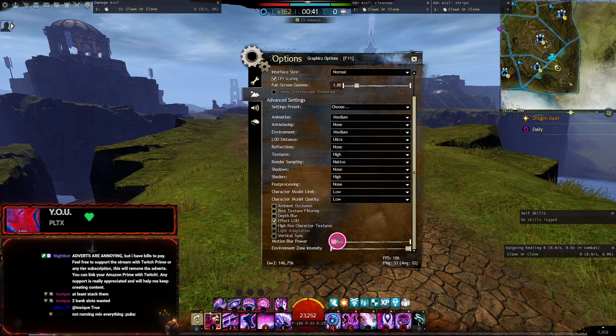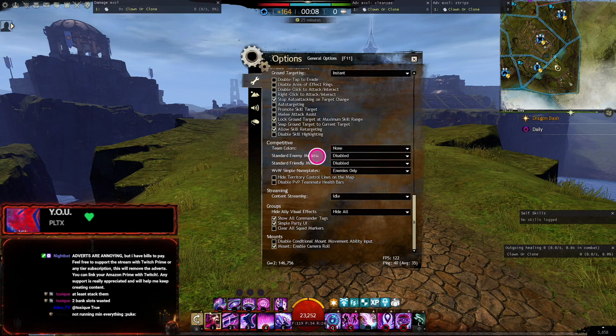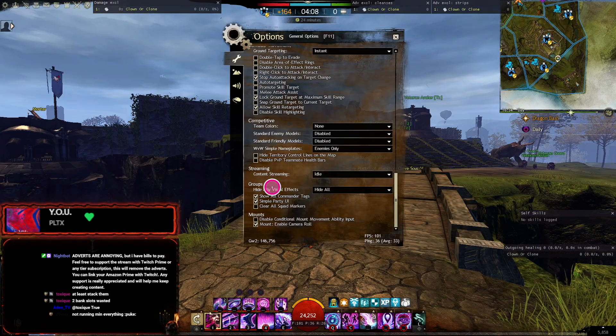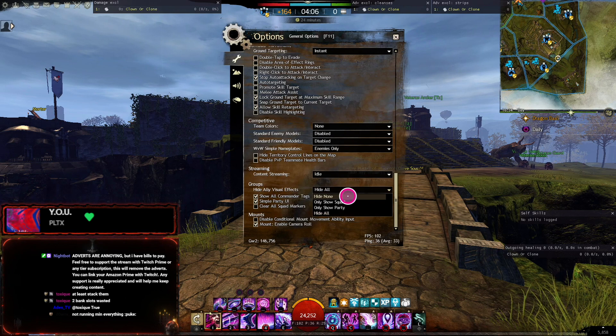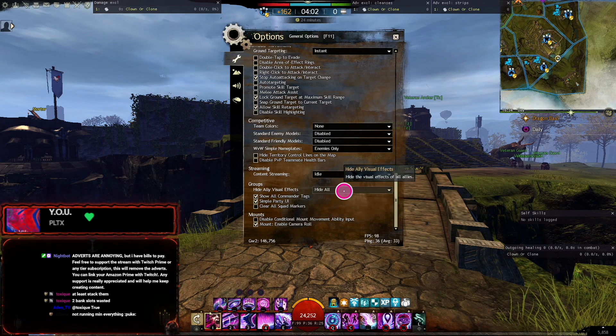I don't have anything else on, motion blur off. I've actually got standard enemy and friendly models disabled, but if you need more FPS, you need to enable these. The new setting: hide ally visual effects. So you've got hide none, squad only, party only, or hide all. I've got that on hide all now.